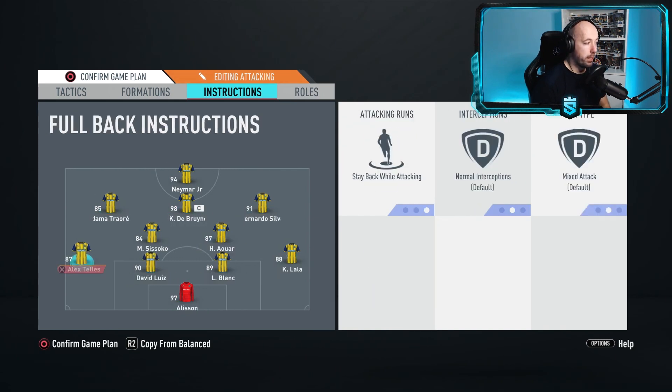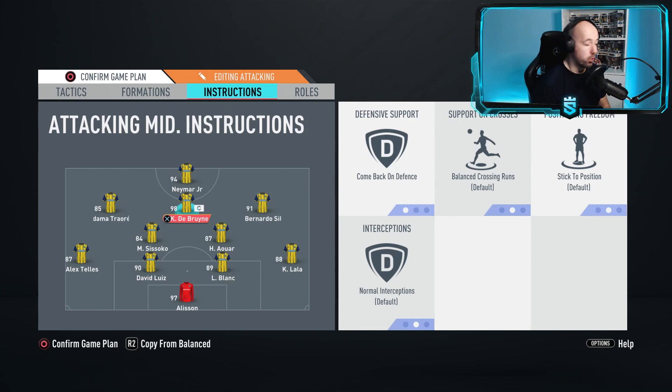Center backs have no instructions, Stable While Attacking, and non-interceptions. The goalkeeper is on Comfort Crosses and Balanced. That's the full setup. It took a while to bring this out because I've tweaked it for almost two months to get it just right. This is probably what I'll take into the E-Prem next week. The big thing is using this in combination with in-game instructions, which I'll show next - player strengths, then in-game footage.